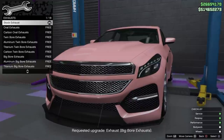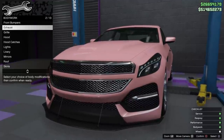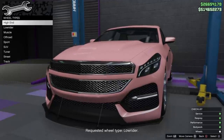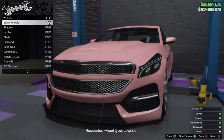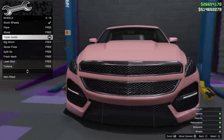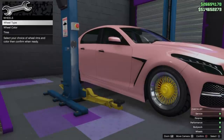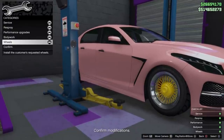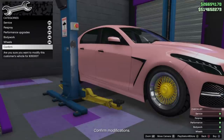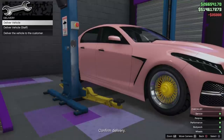Once you get everything to their liking, you can decide whether or not you want to go a little bit further — and that is the gamble, that's the risk. You also have to decide whether you are going to deliver the vehicle yourself or let one of your personnel deliver it, and that also has its own risk.